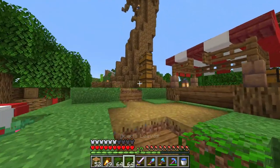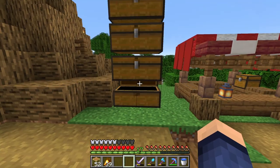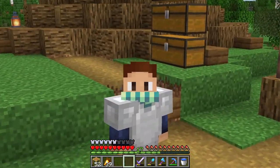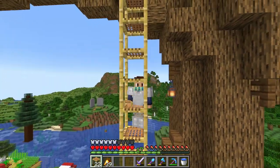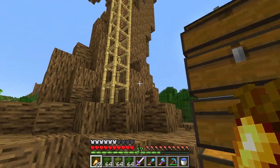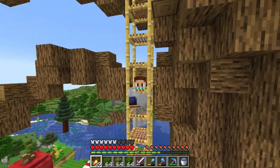I believe these are the last leaves. So here we have all of the leaves — acacia, acacia, azalea, and oak. Now we just need to go up there and start placing all of the leaves in the canopy of the tree. Time for a time-lapse! Yay! I forgot the leaves. Oops. Okay, now it's time for the time-lapse! What am I doing with my life?